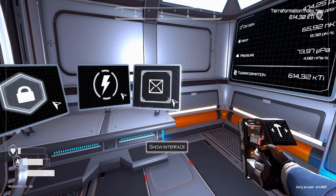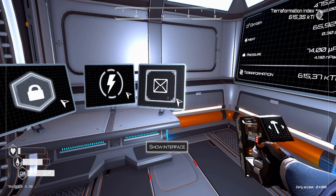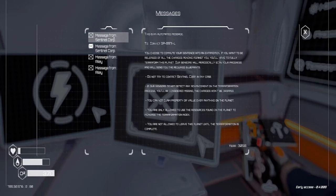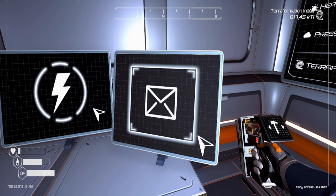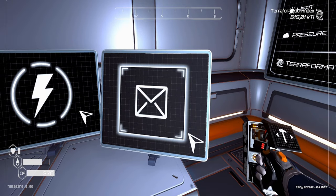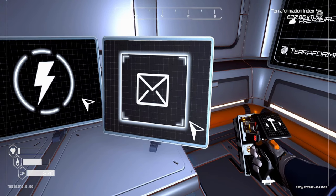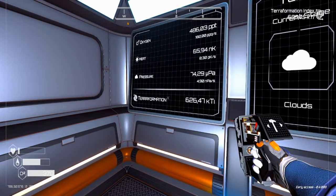Moving on, we have the transmission screen. It displays messages received by the communication antenna, so you need an antenna close to your base for it to function. Once you click it you can see all the messages you have received. To unlock the transmission screen you need to achieve a pressure of 4 mPA. Materials needed are one iron ore, one silicon, and one magnesium, and the power usage is 0.4 kilowatts per second.